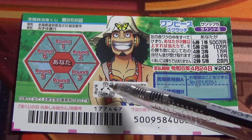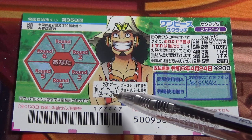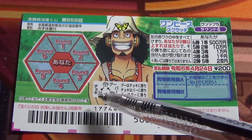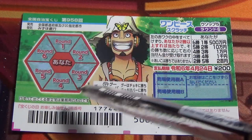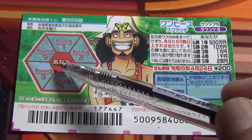Look at this picture. Gu means rock, Pa means paper, Choki means scissors. Looking at this hexagon, you have round one to six and you have this center.